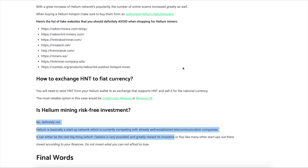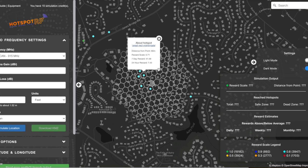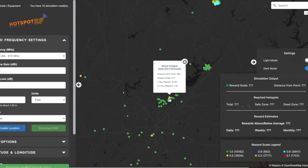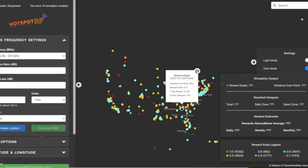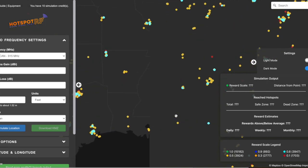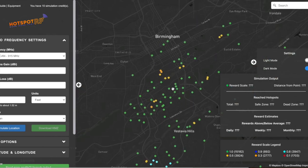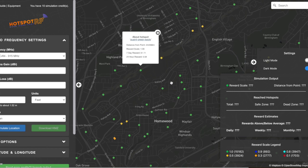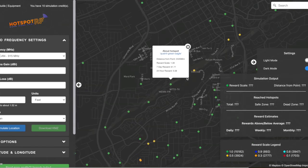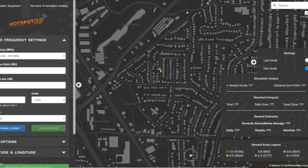Let me show you guys a heat map on how this is going to look. Here's a pretty cool website to use — it's called hotspotrf.com. You can go directly on this website and zoom into any city, any location, any area, and see what is happening. Yellow is not good, red is also not good, neither is orange. Green is what you're looking for. If it's a super-populated city, you probably want to spread your miners out.